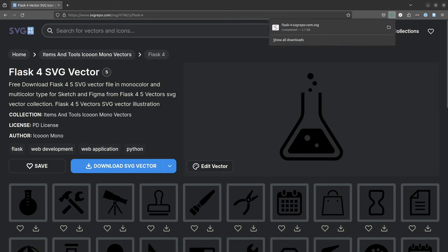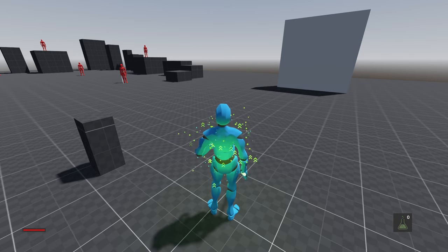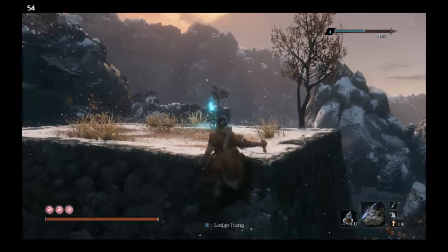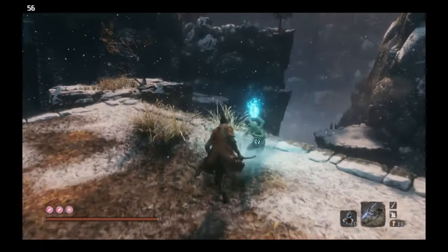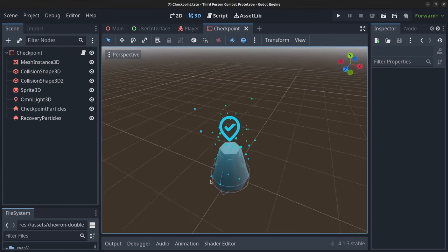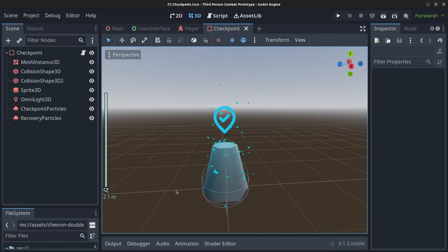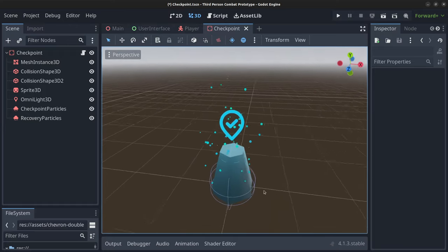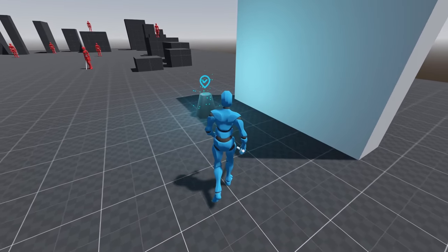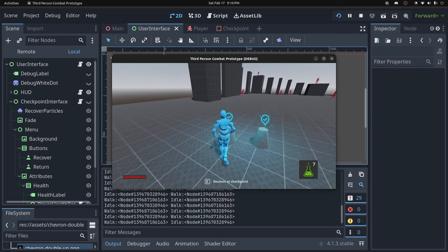For the health charges UI, I found a flask icon from SVG repo, added a label for the amount of charges left, and dimmed the colour when charges run out. I then worked on checkpoints — I made a small plinth-like base with a location check icon from SVG repo set as a billboard so it always faces the camera. I added blue speckles flowing upwards and an omni light. It doesn't look amazing but it does the job, and I added a UI hint that shows up when getting close to the checkpoint.